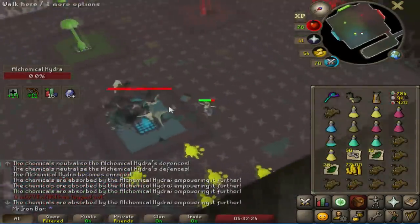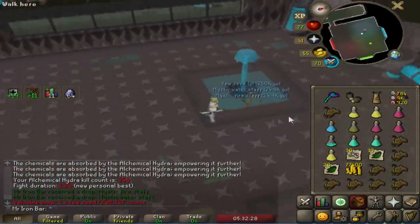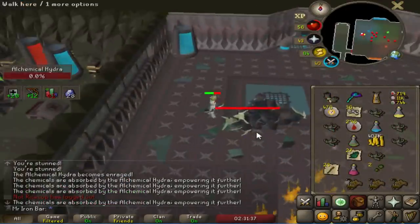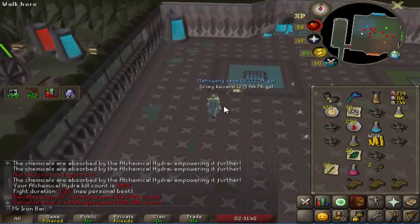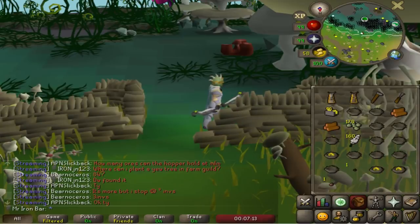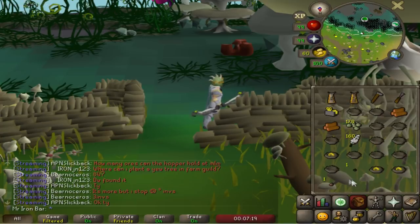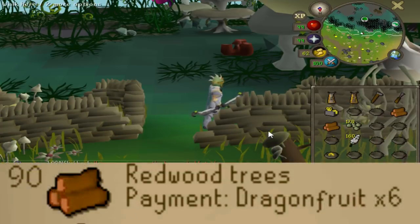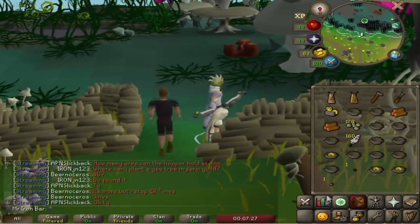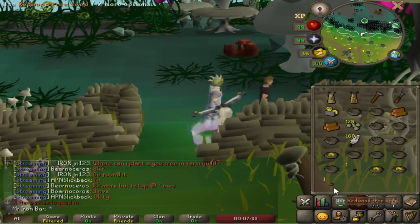Got another Hydra tail feather - this kill fell exceptionally fast at 128 KC, probably a few second PB. New personal best by one second! While doing birdhouse runs to get a Celestrus seed, I instead got a rarer tree seed that requires level 90 farming to grow - probably even rarer than the Celestrus seed. If I grow one I can actually just AFK and woodcut there. That's insane.